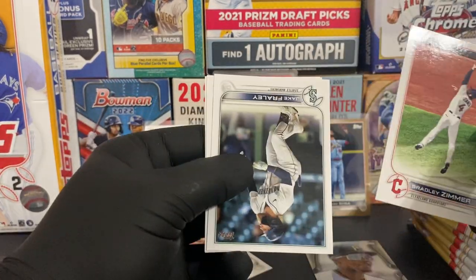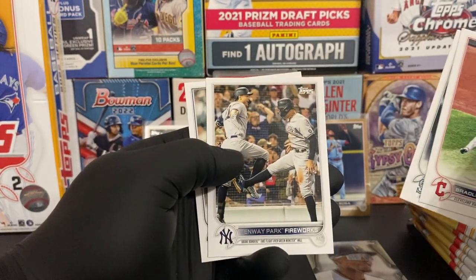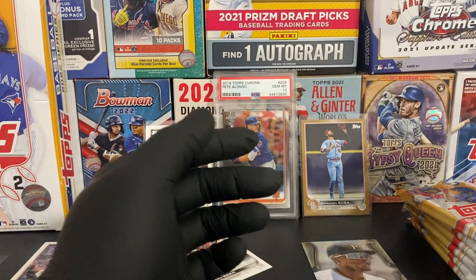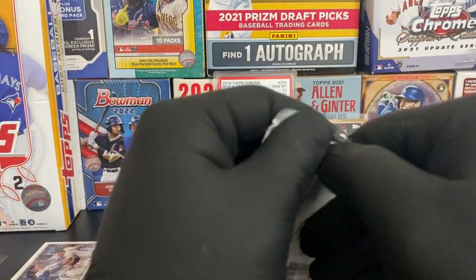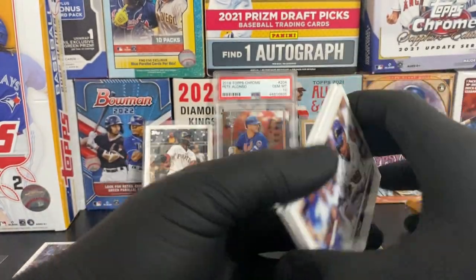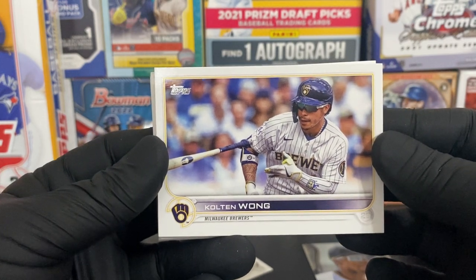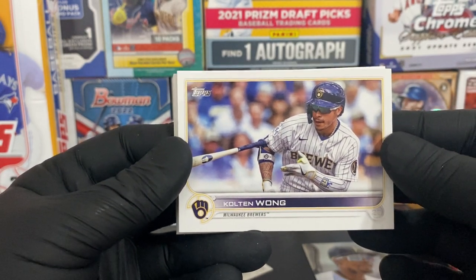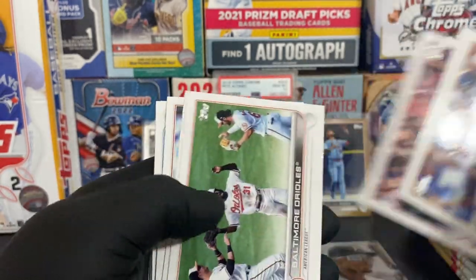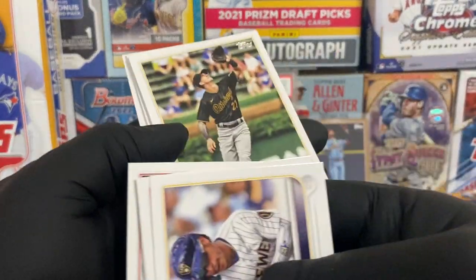Bradley Zimmer, Jake Fraley, Fenway Park Fireworks, Sanzatella. Next stack. We're still looking for one of the big rookie short prints - Julio Rodriguez, Spencer Torkelson, or Bobby Witt Jr. Let's speak it into existence. Castellanos, Orioles, Rangers, Zach Davies.